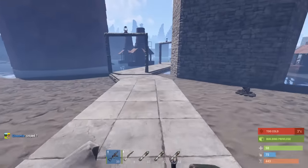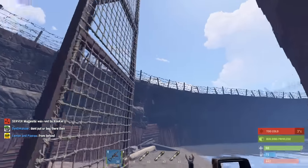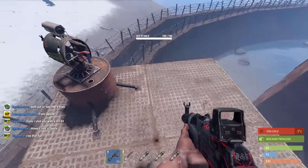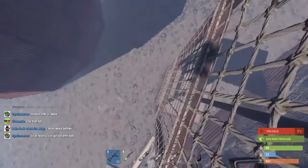I guess I'll walk around the perimeter first. We've got all these auto turrets up on these little platforms, and we've got ladders going up to them so you can put new ammo in them.